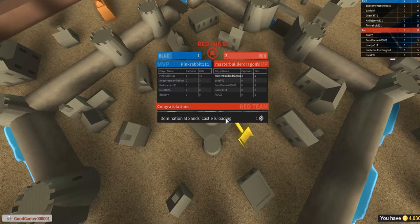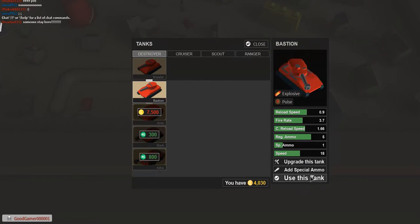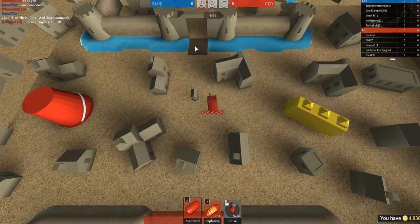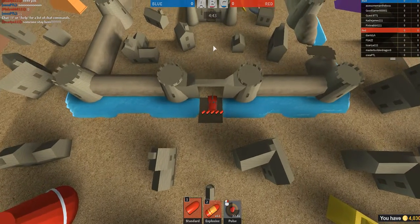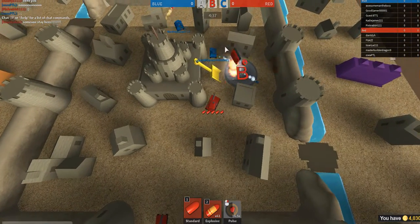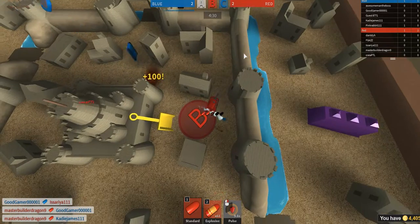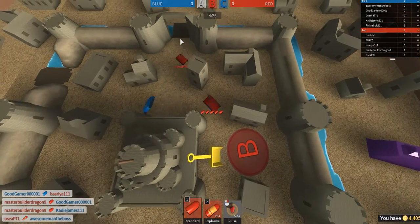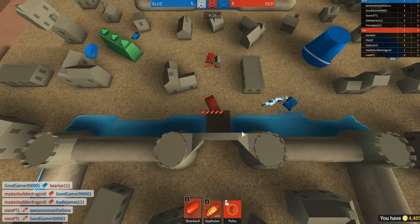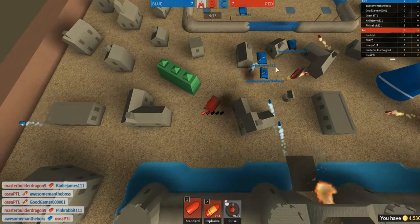Right now I'm gonna be changing my class to the Destroyer. This is now my tank. As you can see, it's a lot slower, and it has one fewer bullet — only 5 shells when the Strider has 6. This tank has a different special shell and also a different ability. Right now I'm using pulse because I'm about to die.